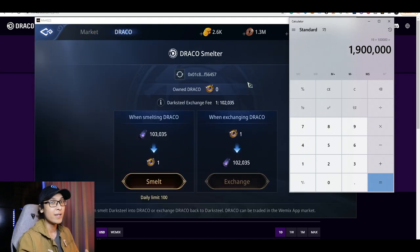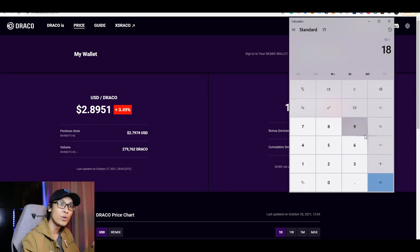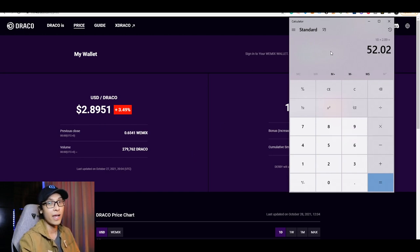Now for every 103,035 Dark Steel, you can actually convert it into Draco. So we're gonna divide 1.9 million Dark Steel by this number and we are getting 18 Draco. And if you take a look at the price of Draco right now, it is currently at $2.85.